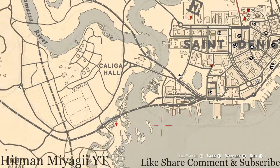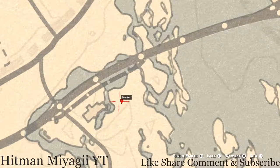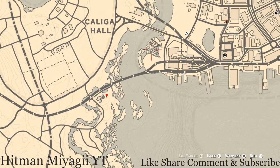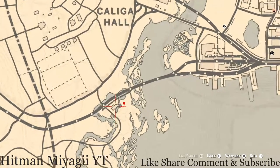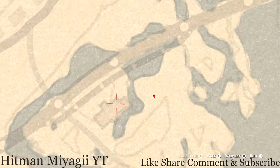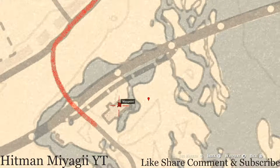Right here at this next marker you guys will get the Cardinal Flower, which spawns here each and every day — and by its location it tells me the flowers are on Cycle 2 today. If you go inside this building, there's an overturned barrel and right at the edge of that barrel you guys will get another antique alcohol bottle, which is a Cognac bottle.